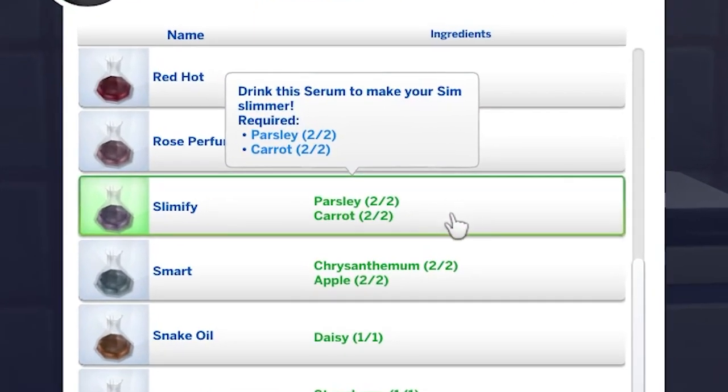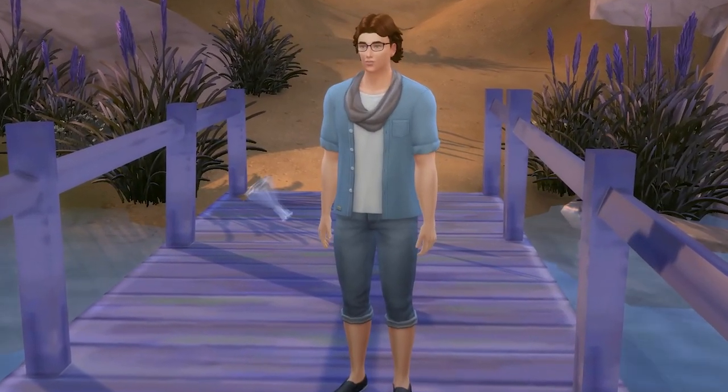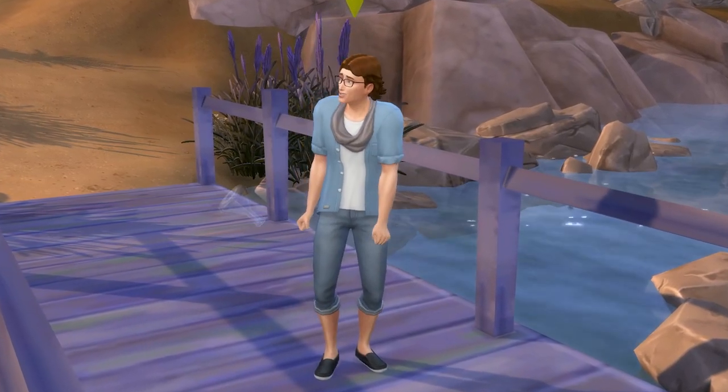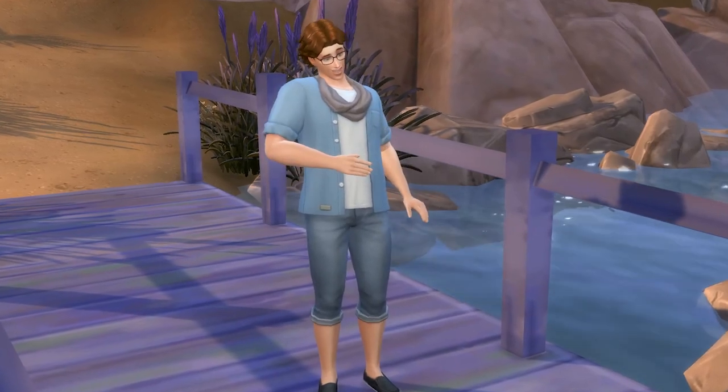When you reach level 5 in the career, you can unlock the slimify serum. This will make a sim lose weight and become very thin. If the serum is tainted, then it will do the opposite and cause a sim to gain weight while also giving them a 4-hour uncomfortable moodlet.